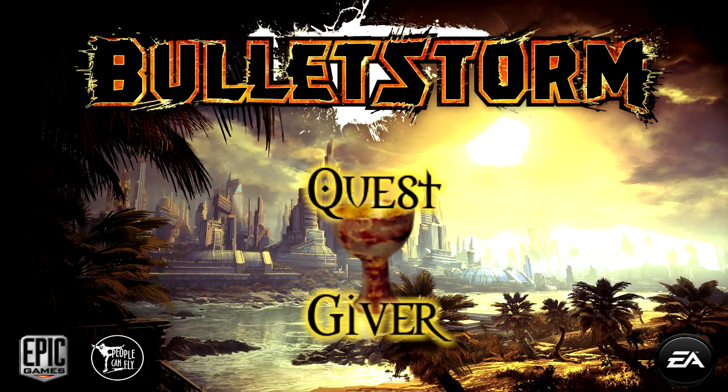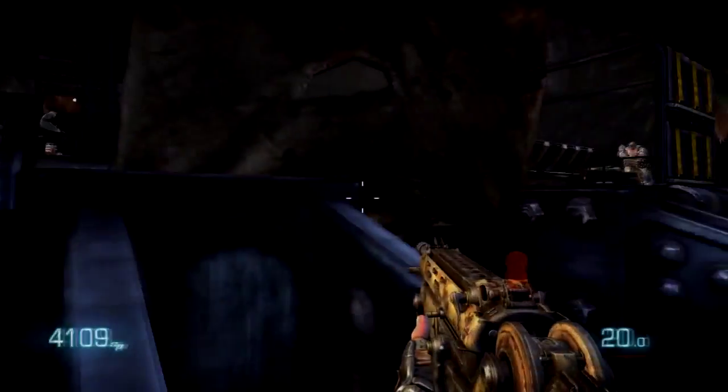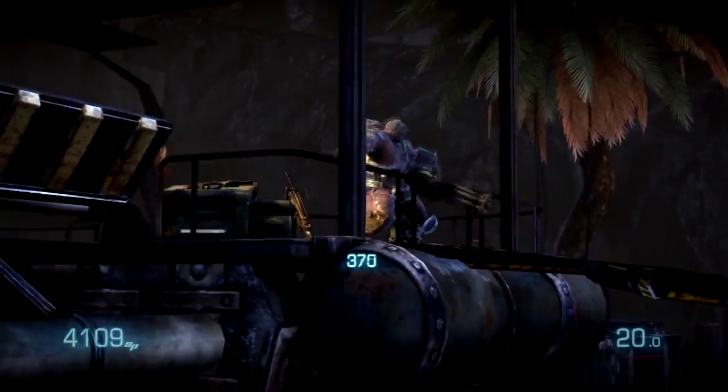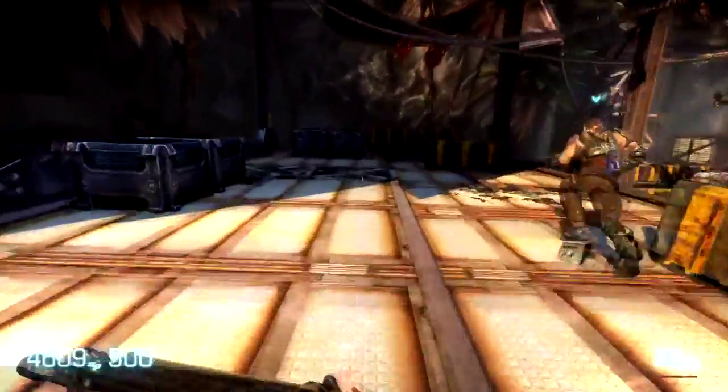Hey guys, this is Hexum, and today I'm bringing you another quest giver in the series. This is going to be episode 2, and today I'm going to be killing a mini-boss, or the first mini-boss that you encounter in Bulletstorm. These guys are really overpowered and armored with a mini-gun, and they're pretty difficult.